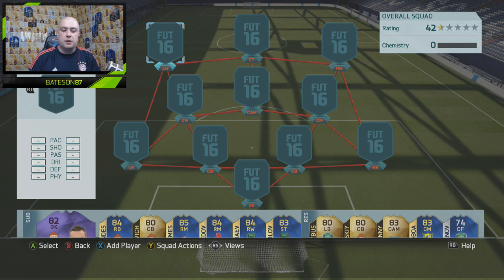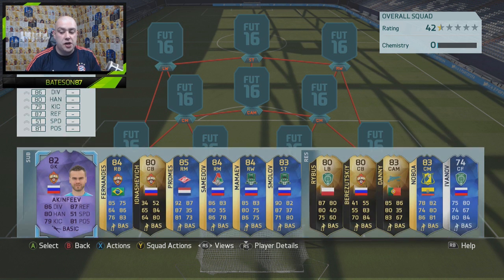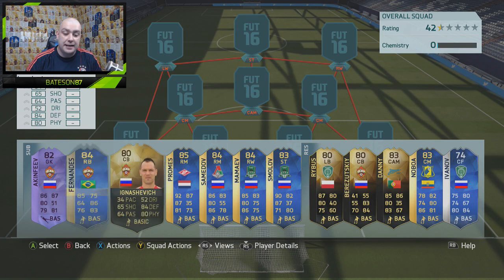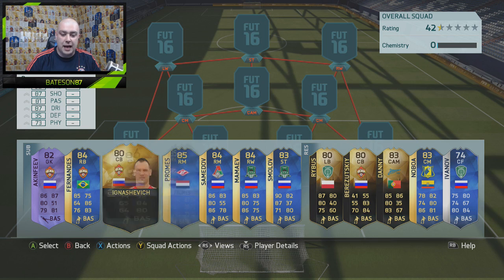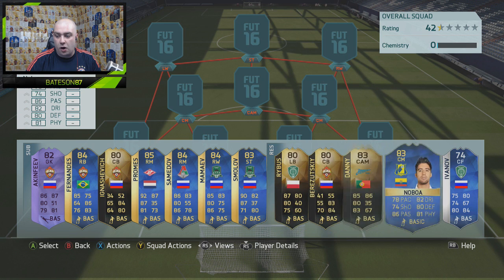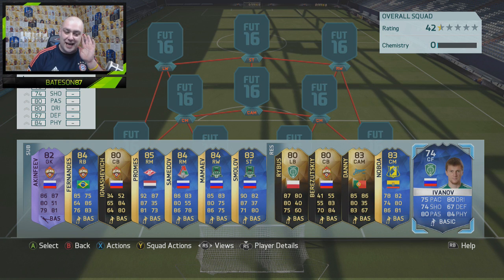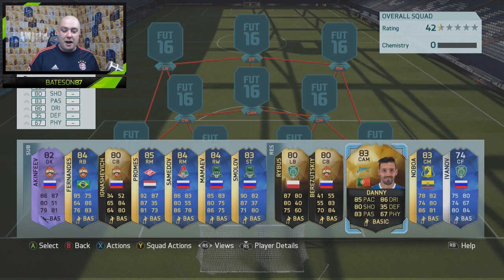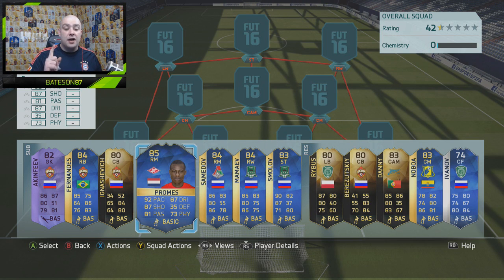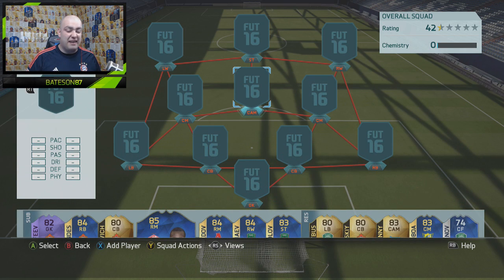So, best possible Russian League team — and it doesn't feature a lot of players like Hero Akinfi from this week's team of the week. Fernandez I don't really care about, Promes doesn't make it in, Samadov, Mameev and Shmolov — some very awkward names for me to say. Even though there are a lot of high-rated right mids and potentially we could have done a 3-4-3, there's no other decent left wing or left mid card to do that formation, so it would have knocked the average rating down and we had to give that a miss.